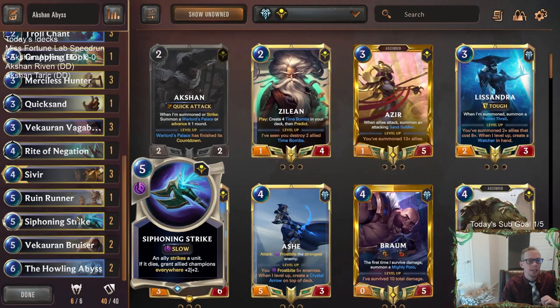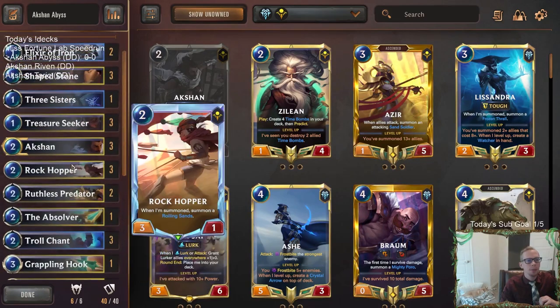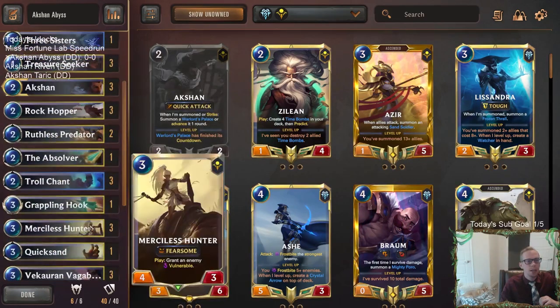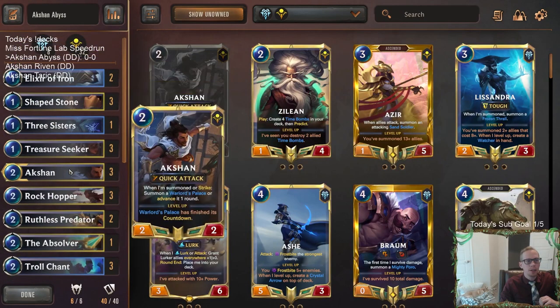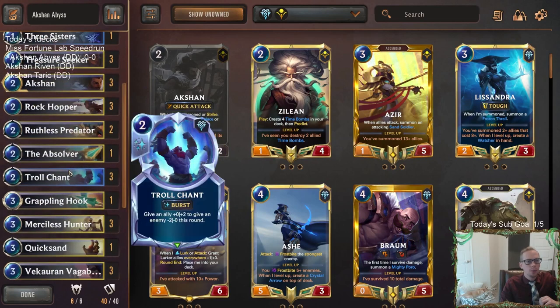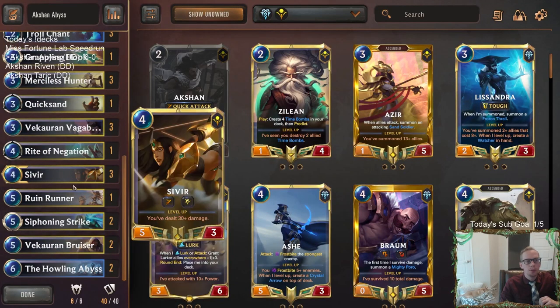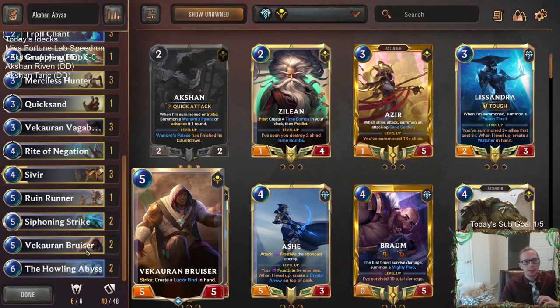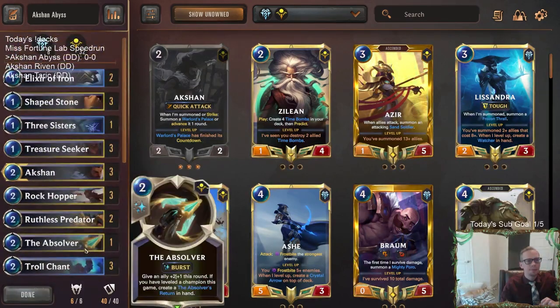We also have Siphoning Strike in here, which is another way to grant our Allied Champions Everywhere plus two, plus two. Besides that, we've got some good cards everywhere. Lots of ways to target our own units, because targeting our own units is what will count down the Warlord's Palace and the Horde. Bruiser can create some Lucky Finds — we're playing Bruisers over Ruin Runners so we can create some Lucky Finds, which will be able to target our allies. More Countdown going there.